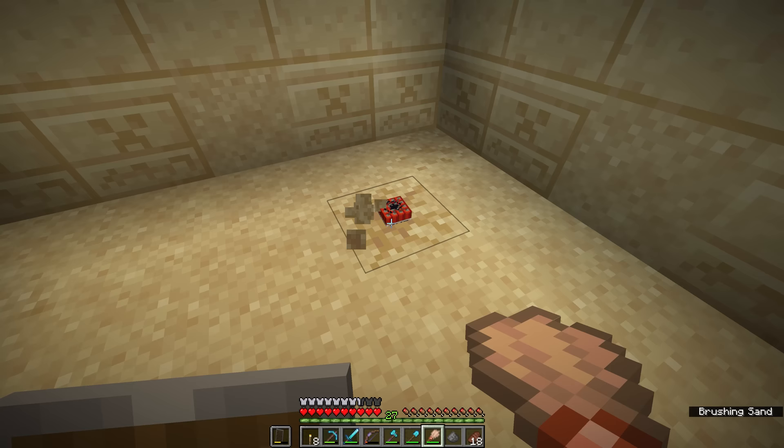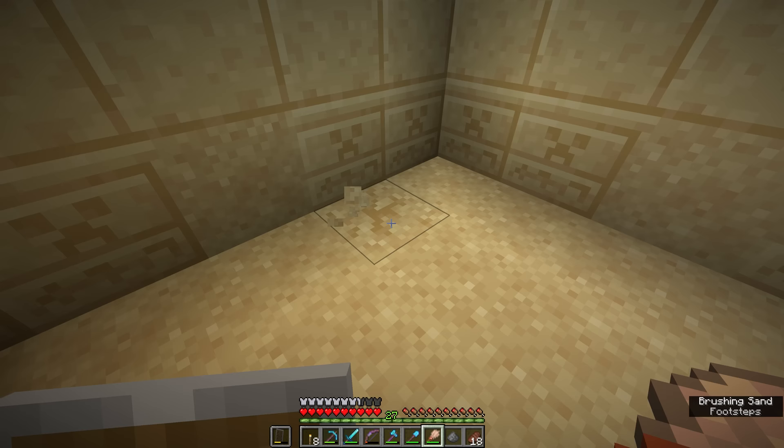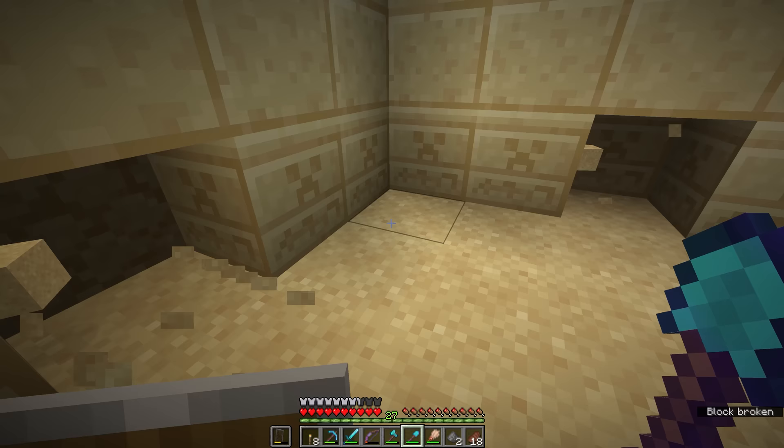So once again, this area might have been trapped once upon a time. We got an emerald from that — that's lovely. And finally, this block over here gets us another piece of gunpowder. That is all the suspicious sand for this layer, so we can take out each of these blocks and start to dig out the next layer of the floor.